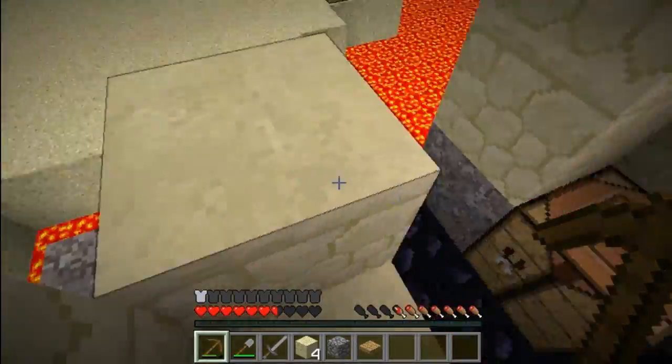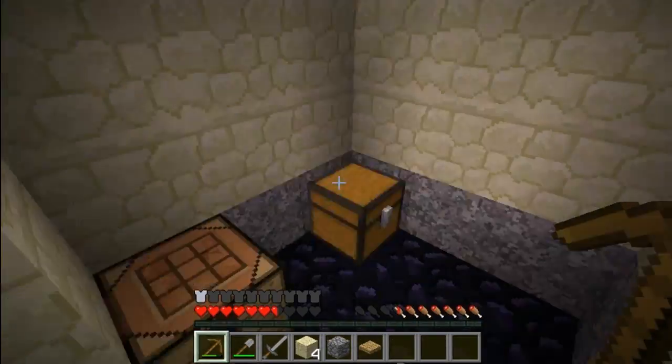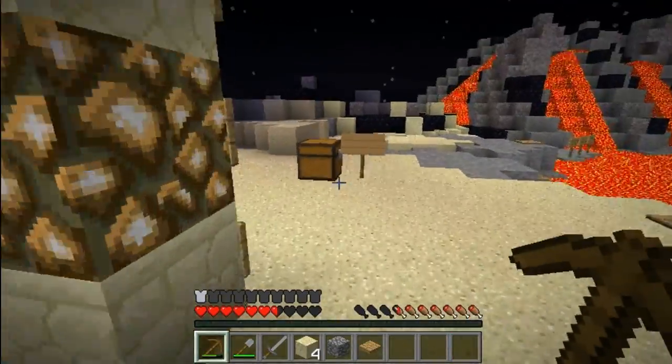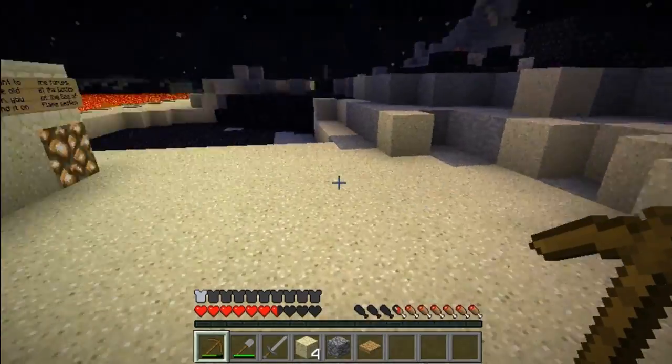Hey guys, my name is Helia and we're in the Sea of Flames Super Hostile Map Series from Vex. I've done a few stupid things last episode. I knocked this sign off — there was a sign in that box and I put it down. It had Knockback 2 on it.